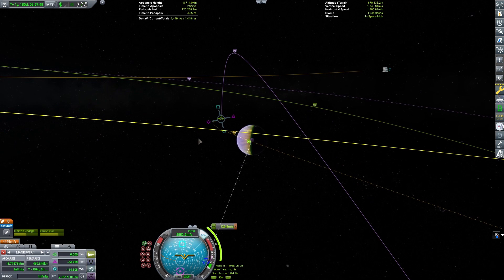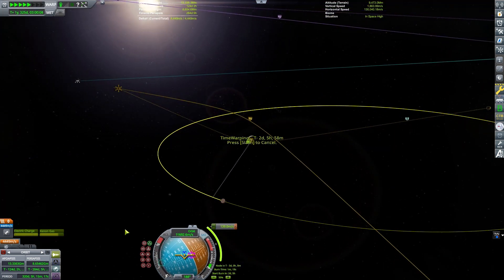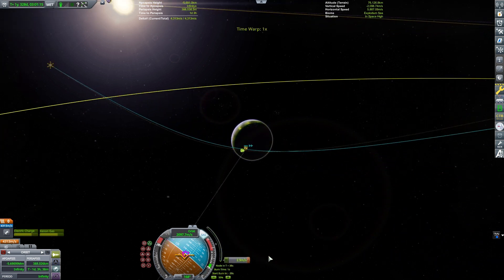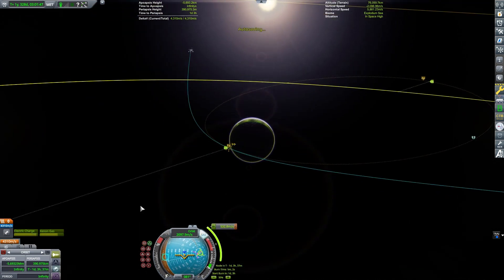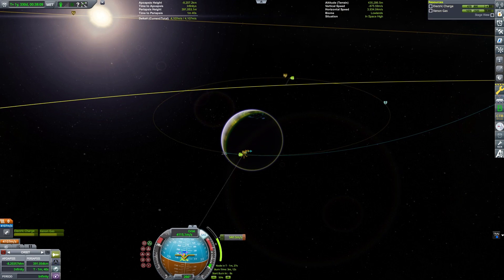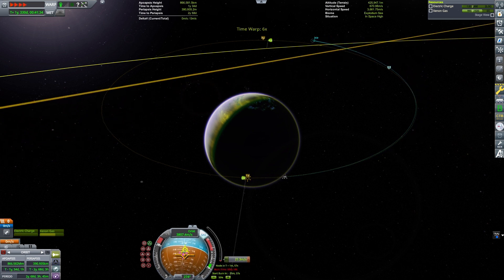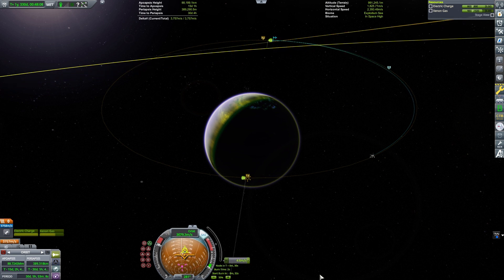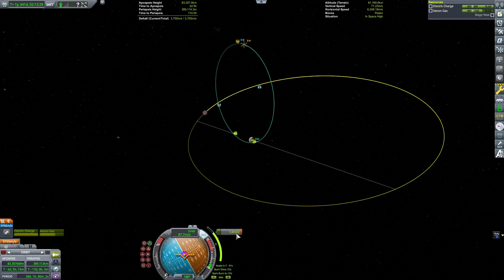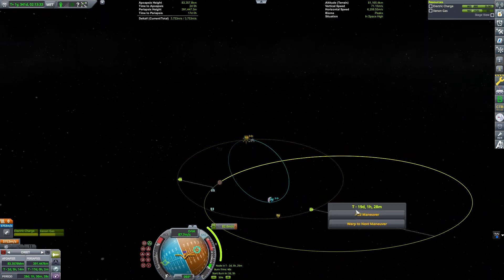I'm going to set up a maneuver as I just enter Eve's sphere of influence and see if I can correct my inclination. I want my ascending and descending nodes to line up with my apoapsis and periapsis. That way, at my apoapsis — when I'm furthest from Eve — I can most cheaply correct my inclination to Gilly. I'll run out of electricity before completing my orbit, so I'll have to wait until I'm back in sunlight. Now I'm correcting the inclination, and you can see this is a very cheap burn to do it this way.